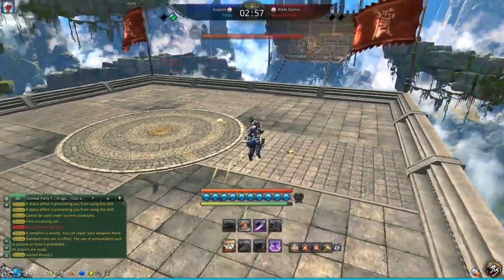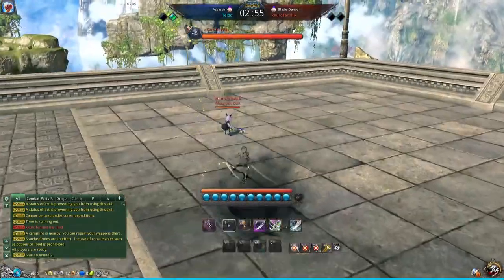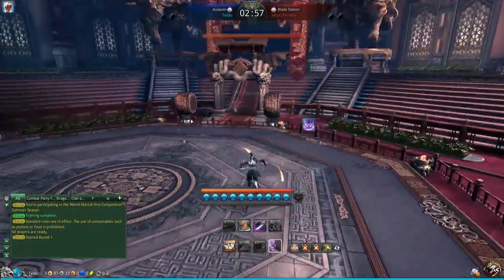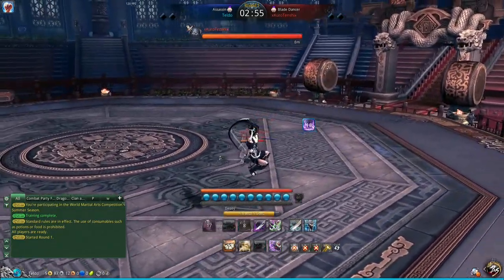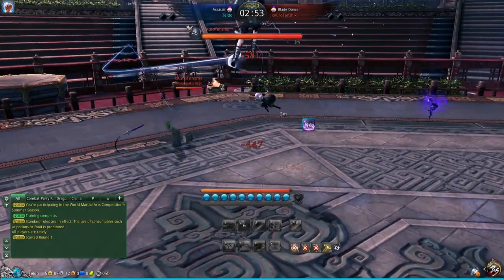Let's talk about how to adjust to your opponent's openers. In this first clip, I get a really easy Tab Switch on this Blade Dancer and can just stealth on him for the opener. But then the next clip, he uses his immunity mid-air — which is a big cooldown — and counters my Tab Switch with it. I use my Decoy to try and stealth, but he uses Penta Slash, which counters it and gets me out of stealth immediately.